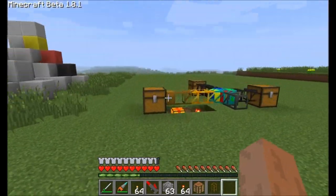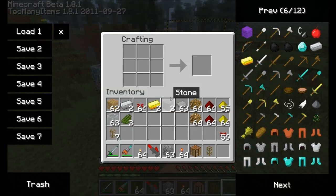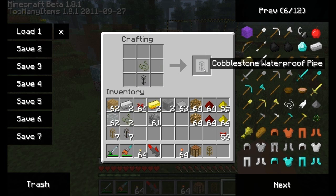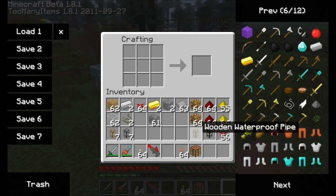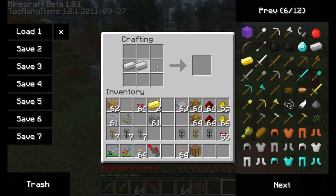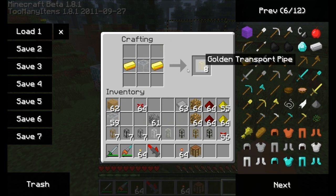You should note that not all of the pipes can be made with waterproofing. You can make cobblestone waterproof pipes, smoothstone waterproof pipes, iron, and finally gold. There are no diamond or obsidian waterproof pipes.